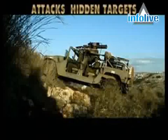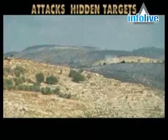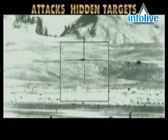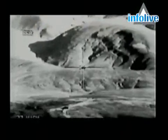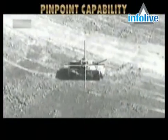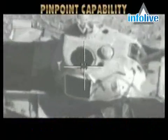Fire and Forget Plus provides unique benefits, including attacks on hidden targets. The battlefield is dynamic and targets are constantly on the move. The Spike in Fire and Forget Plus mode enables the gunner to lock on the ridge where the target previously stood, fire the missile, and during flight update the lock-on to the newly positioned target. This unique capability makes it impossible to hide from the Spike missiles, and pinpoint capability ensures accurate results, minimizing collateral damage especially in urban warfare situations.